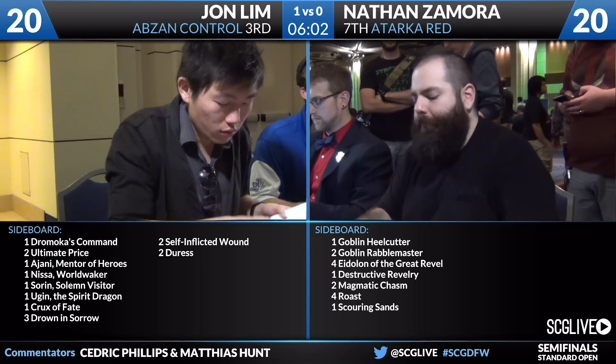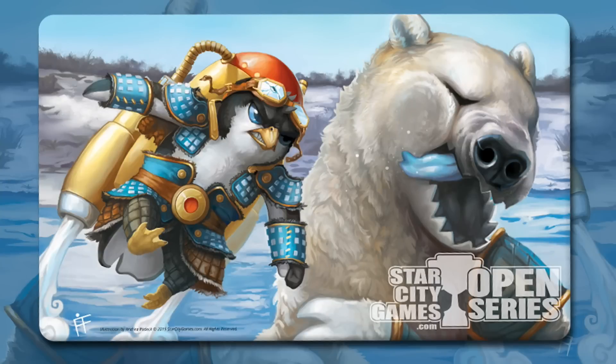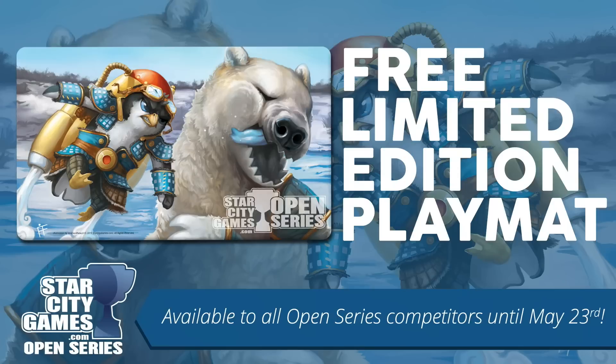Talking about the Season 2 schedule on the Open Series: we're here in Dallas, with Worcester next weekend for a Legacy Open. Joe Lissette's traveling that way, along with Kevin Jones, Ross Merriam, Danny Jessup, and Gerard Fabiano. Then the Season 2 Invitational — Modern and Standard — with Patrick Sullivan on coverage. Don't forget the Polar Punch play mat, available last at Worcester — free, limited edition, no strings attached. Season 3 kicks off with the Invitational's main Modern 20K, and a new Season 3 play mat will debut there.